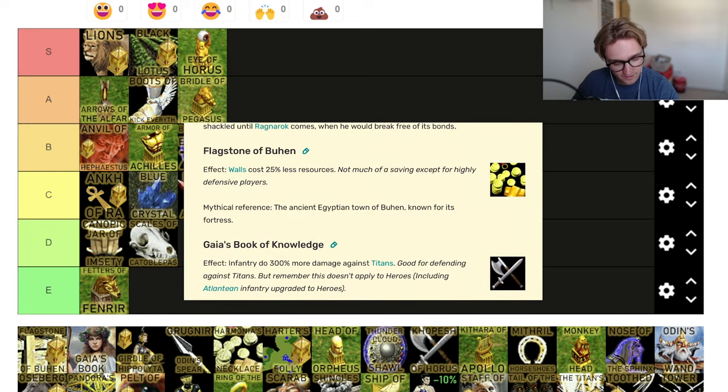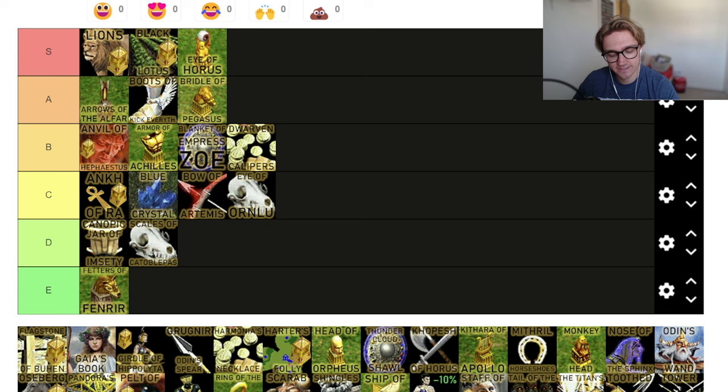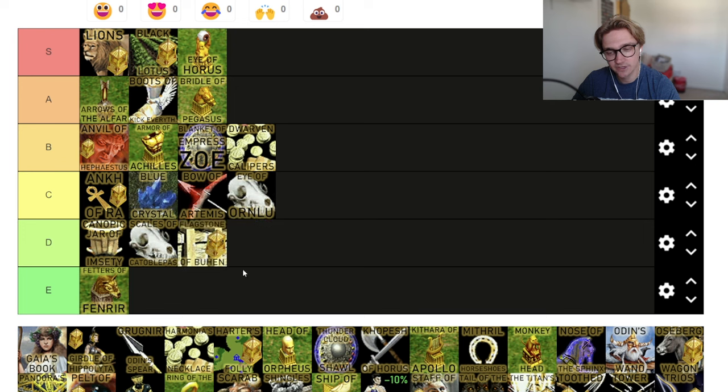Flagstone of Buhin — walls cost 25% less. Even the wiki is shooting it down — not much of a saving. Walls don't cost very much, so 25% of not very much doesn't end up being a lot. But it does something, which keeps it out of E tier. It does something and you can build walls on every map, unlike Fetters of Fenrir. You save pennies, but you save something. It's just not good.